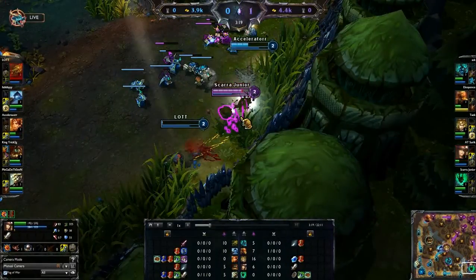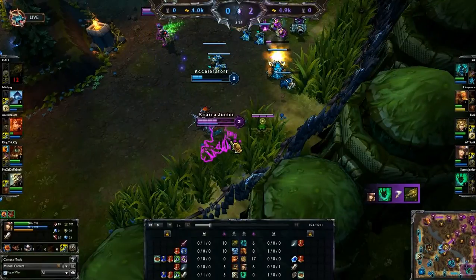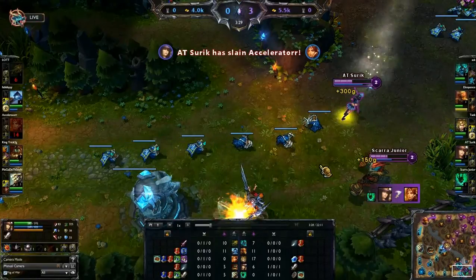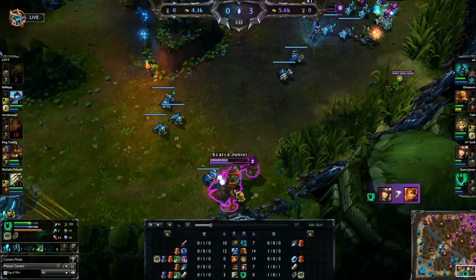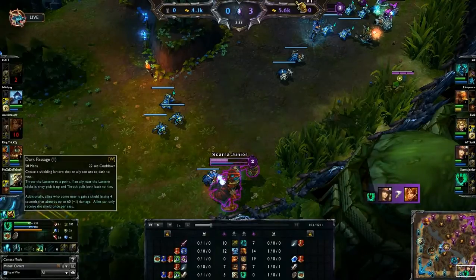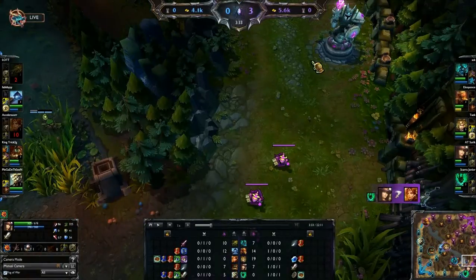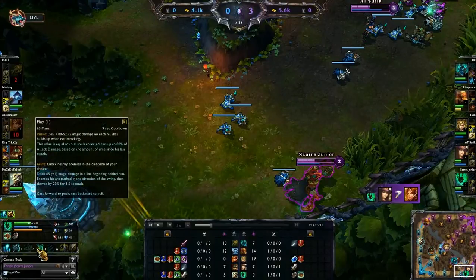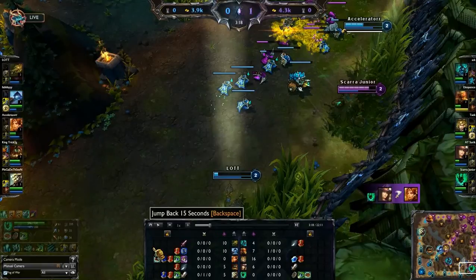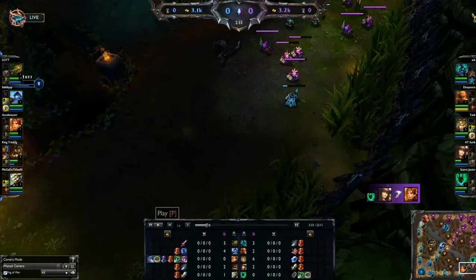As you can see there's a trade going down — Leona lands her stuff, barrier goes down, I land my Death Sentence grab onto Twitch, I keep going, he blows his barrier, they exhaust me, I Flash over, Flay him, then auto and take him down. You never give up — you keep going. Leona's low so we keep going, always move-auto-move-auto, and boom, we take both down. Caitlyn blows his Flash — that's how we do it.